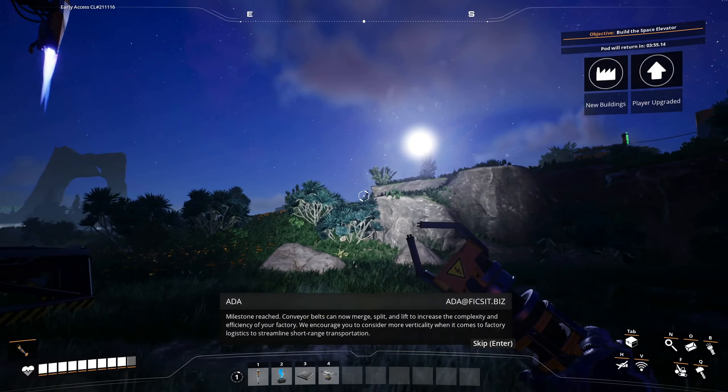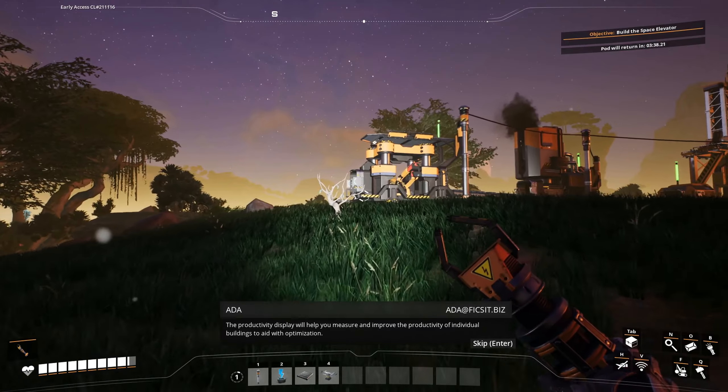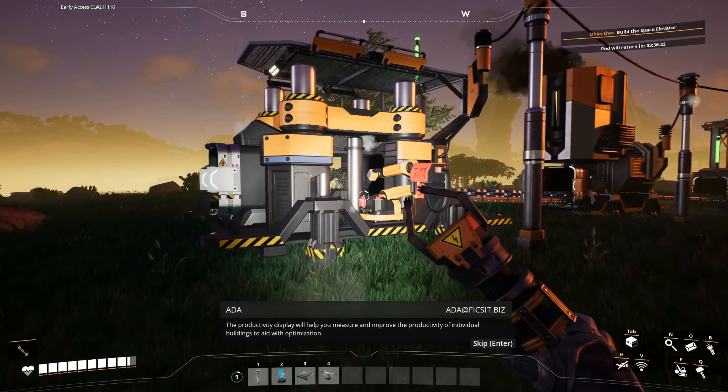Conveyor belts can now merge, split, and lift to increase the complexity and efficiency. I'm not going to use these biomass burners here — again, this is temporary, so I'm not going to put that there. The productivity display will help you measure and improve the productivity of individual buildings to aid with optimization.